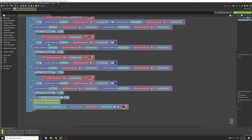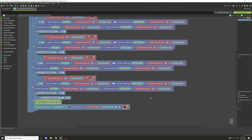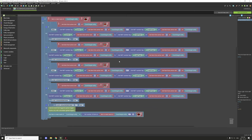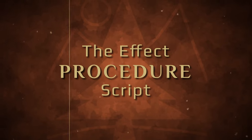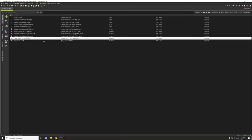We grab those blocks, place them in position, and update the variables for these pieces to max power. Then we'll test that out after covering the procedures. Let's save that.